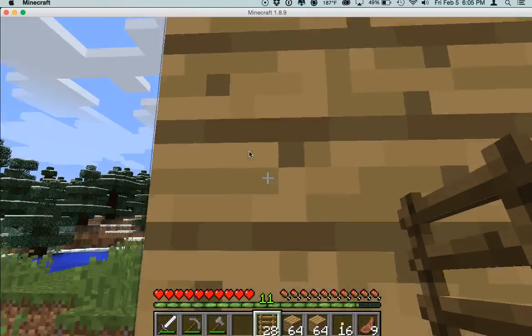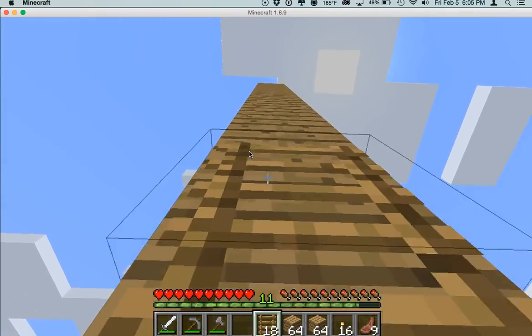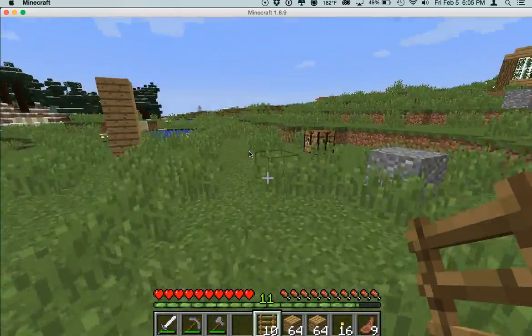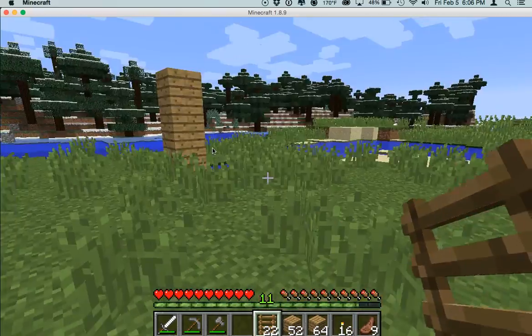Let's go along the side because in the middle we're going to be building where the trees are going to be going. Let's just go all the way up here and hop down into our little water pit. We're going to need like 10 more sticks, so I'm just going to go the old-fashioned way. Now we have 26 sticks. Let's make more ladders — and now we have more than we need.